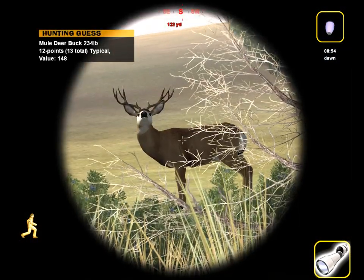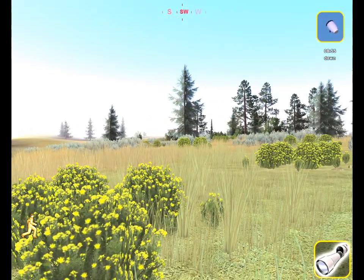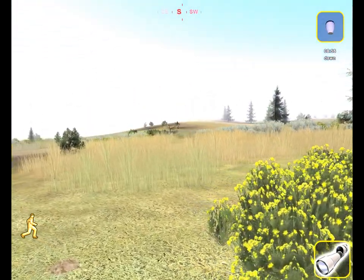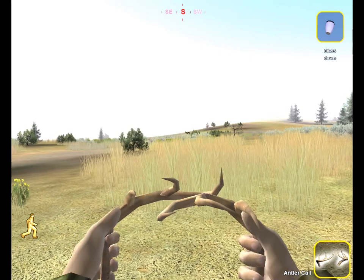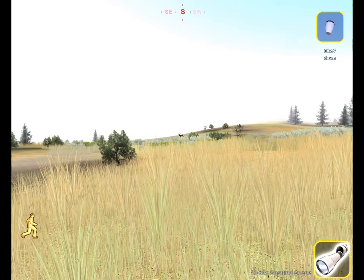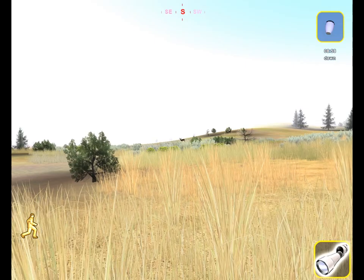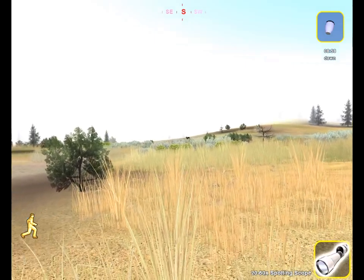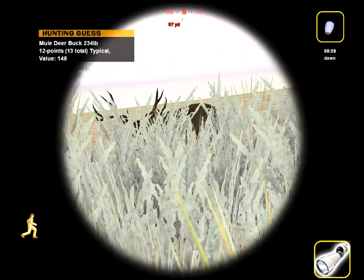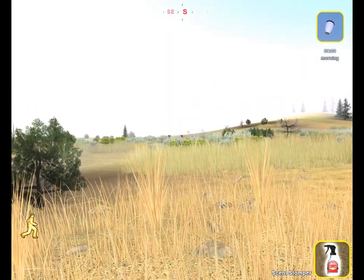Now we've got a slightly bigger one here — looks to be a 12-pointer, maybe 13 according to the hunting estimate, but I don't see more than 11 from here. I'm gonna bring out the antlers to bring him in closer. Since we are hunting during the rut season, the antlers are the most effective call to use. There's a calling skill in this game — the higher your skill, the less chance you have of a blown call, which is basically a botched call that's ineffective and nine times out of ten makes the deer flee. With the antlers there's really no chance for a blown call.